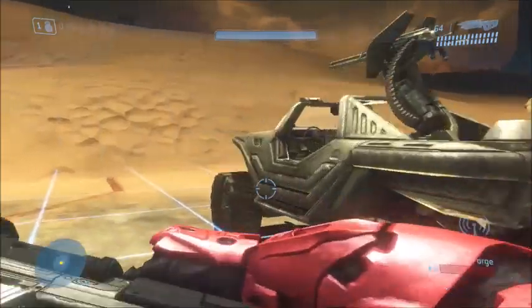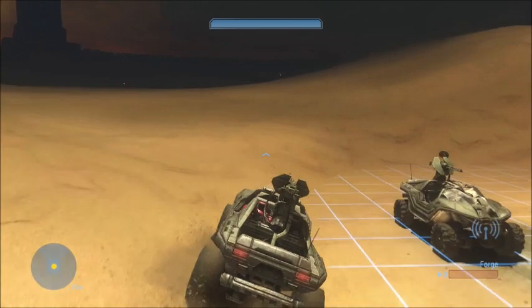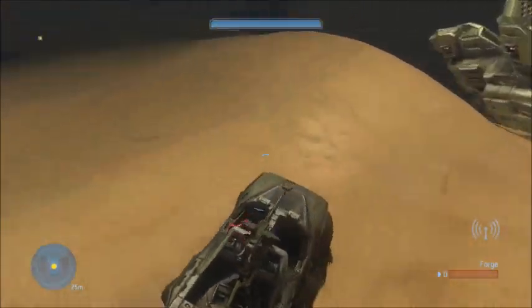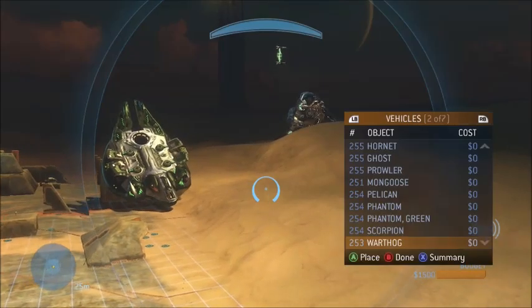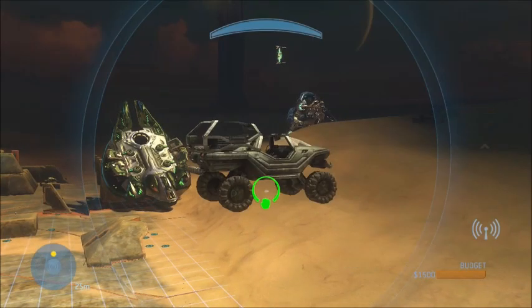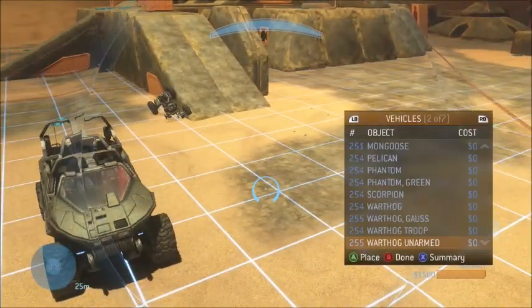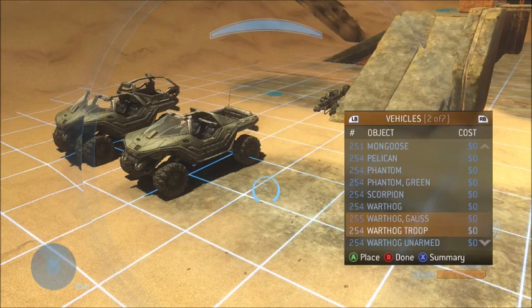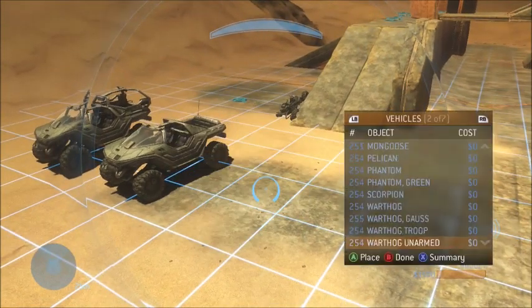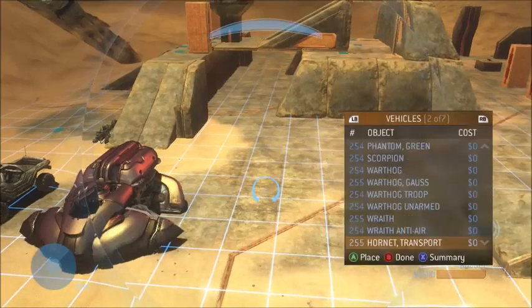The Warthog seems to be completely intact, no mods applied. He added the Troop Warthog. There's also an Unarmed Warthog — just a regular cool little car looking thing. There's also an Ana Air Wraith, a Hornet Transport — that's already there.